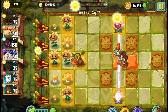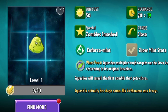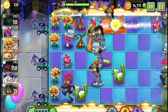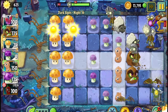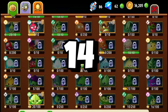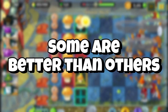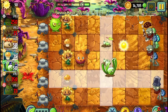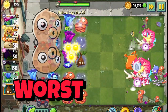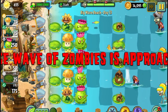In Plants vs Zombies 2, there are 4 types of plants: Premium, Gemium, Seedium, and Free. Today I'm gonna be talking about the Gemium plants — the plants that can be unlocked for 100 gems. There are 14 of them. Some of them are better than others, so I made this video to rank each and every Gemium plant from the worst to the best.